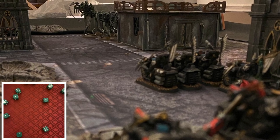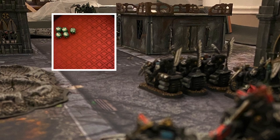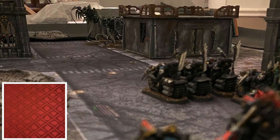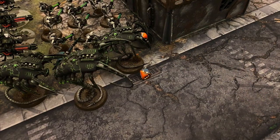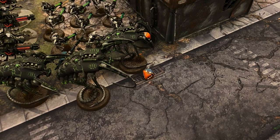Strength four versus toughness five means they need fives to wound. However, rerolling ones due to the Talon Master being close, they're going to get seven wounds in total. Seven three-up saves will be taken — there's no cover or anything, as the Talon Master strips all of that for units within six inches. They will fail two of those and the Wraiths will take two wounds.